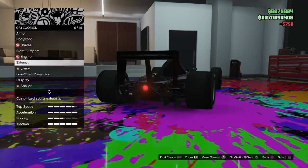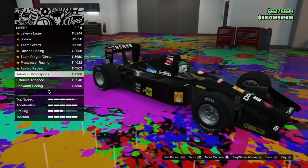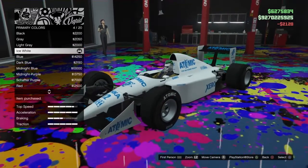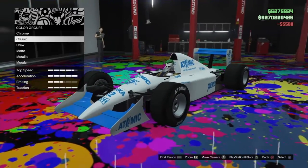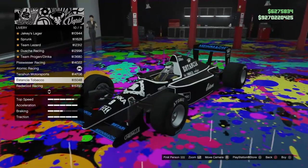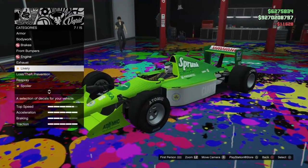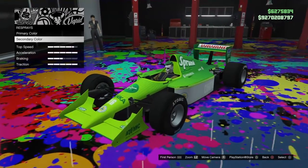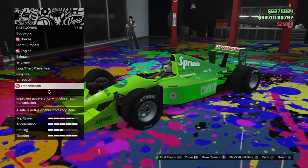Engine exhaust — there's more exhaust options. I'm going through the liveries trying to decide. Let's go for that one. Then looking at the other liveries — oh Sprunk, okay, changing the color to blue. Going with the Sprunk livery and adjusting the primary color. Oh my god, this thing looks fantastic with the Sprunk livery — I love it.